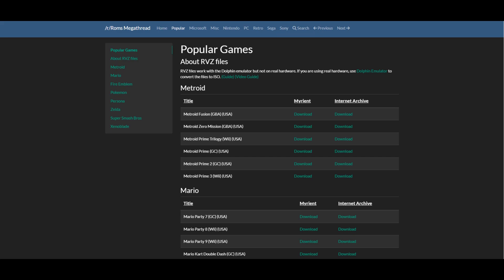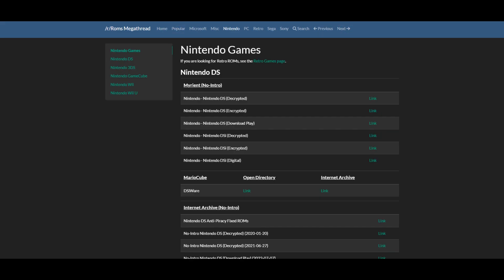Reddit slash ROMs megathread, and it's going to be on the popular game setting. So if you do want to download one of the popular games, go for it, but if you want something else, you can go on the headers on the left and on top of the screen. For example, if I wanted to download some DS games, I would go to the Nintendo header on the top, then go to Nintendo DS. You're going to see these links right here, and then click on Nintendo DS decrypted. This is the exact same process for every single game platform.